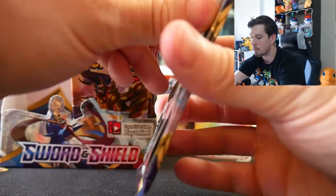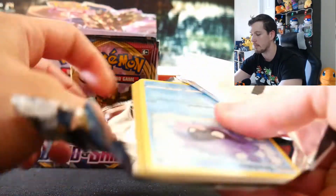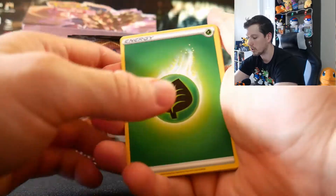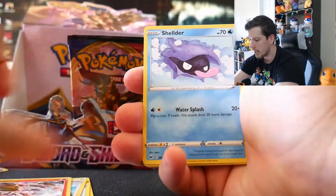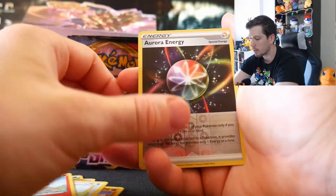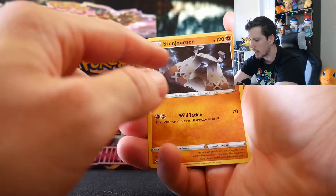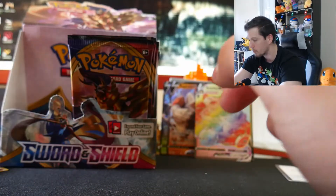Let's get into this Lapras pack. Is Lapras V in this set? I'm assuming so since she's on the pack art. I would love to pull a Lapras V — that's one of my favorite looking cards. Pack result: Reverse Energy on the end and a Stonjourner. How do you even pronounce that card?